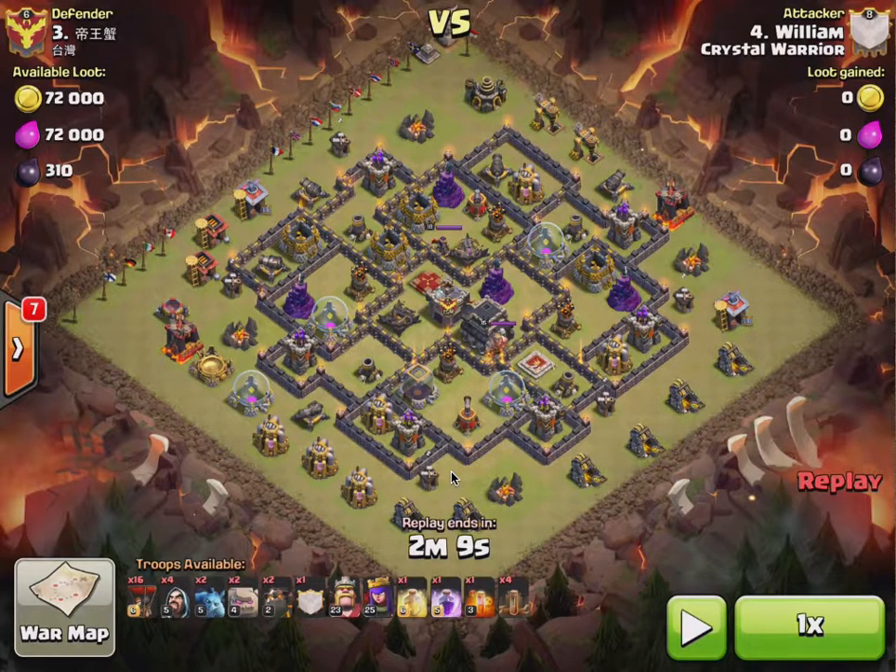We're going to watch William's attack first. He attacked this after I've attacked it — I attacked it on the first attack and wiped it with a Queen Charge. All the bases were wiped, so he just went for the top one to try and see if this attack worked on this base. He's already used this attack before and been very successful with it. He is not a novice to it, and he's a pretty good attacker.